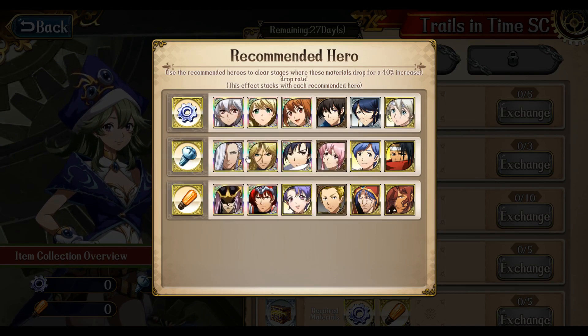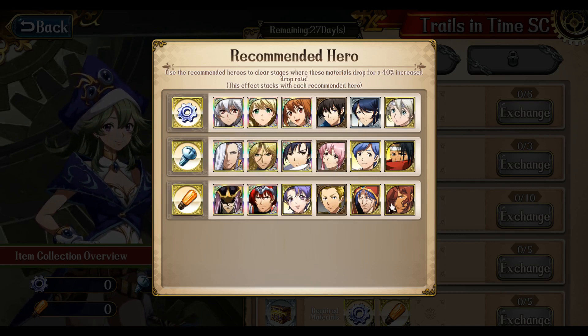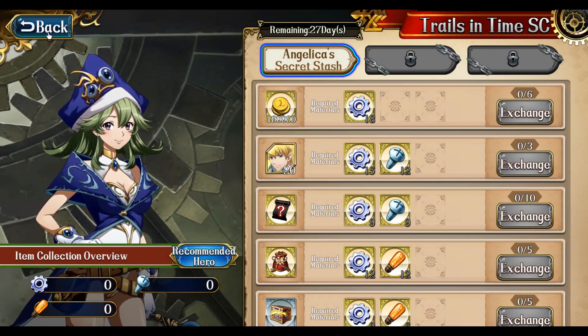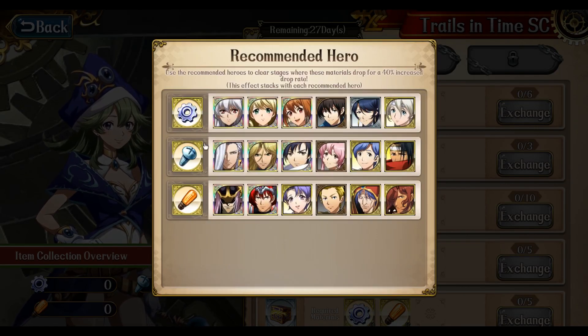If you want the screws, you want that party. And if you want the vacuum tubes, you want that last party. Basically, bring these characters to level 60, and with two out of four class mastery and a decent set of gear, it should be fine for clearing level 55 battles.